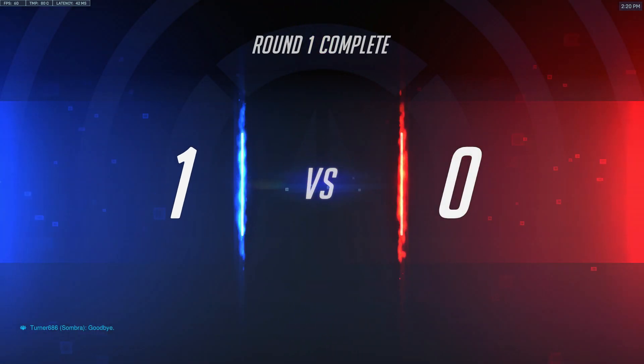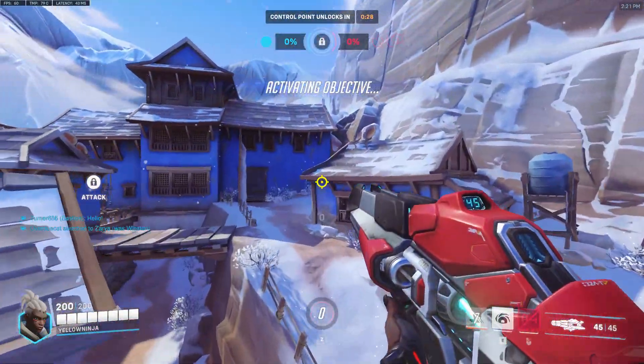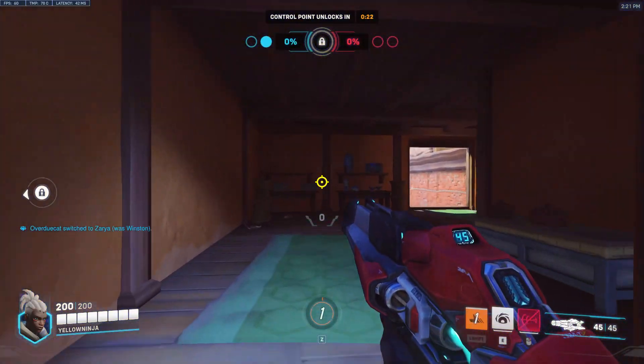Score: 1-0. Round two. Capture the objective. Alright, we have Zarya instead of Winston — not bad. Now let's finish this. This is a pretty close match. They have Rein.